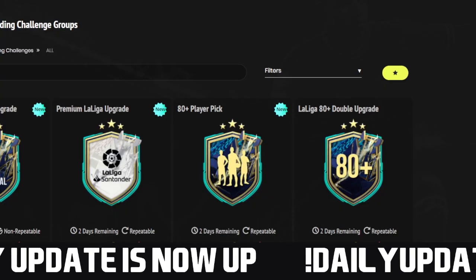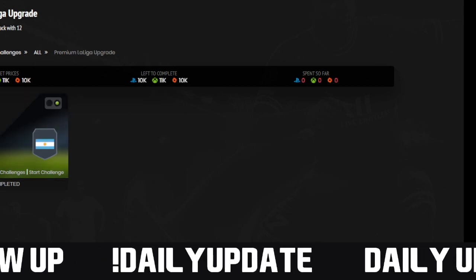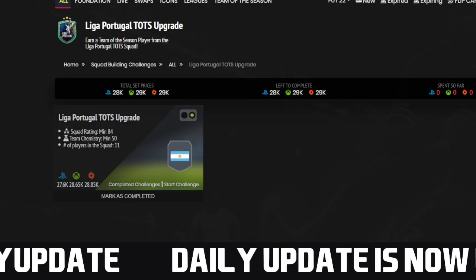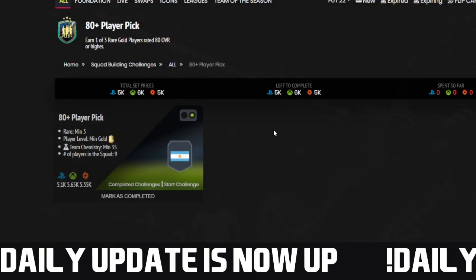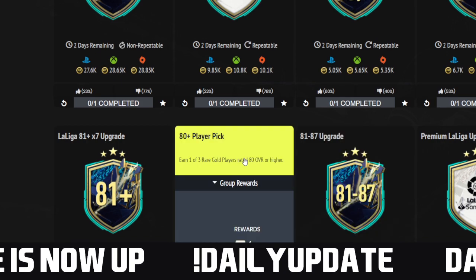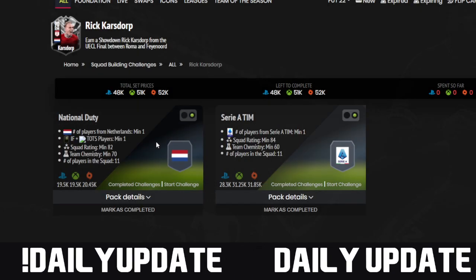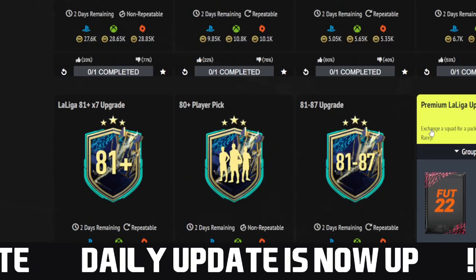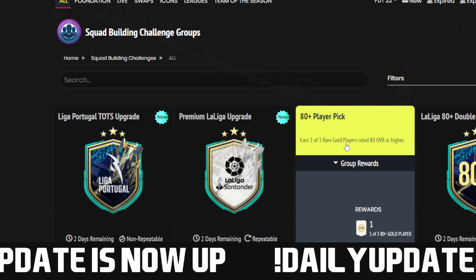What you really want to be buying is based on what these SBCs are requiring — that's where the real demand is. Looking at these, they're requiring golds, a rare minimum, small stuff. The League of Portugal requires 84s — that's where you saw that small bump in the 83s and 84s. The 80-plus picks are why I say the gold common market is so good: three rares, nine 81s, double upgrade packs. It's all that small gold market right now — nothing specific like a high-rated requirement. The premium La Liga upgrade doesn't have anything really specific either.